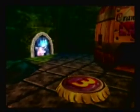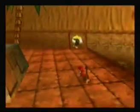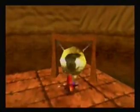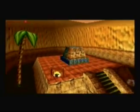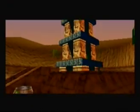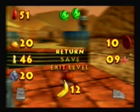Switching back to Diddy. Over here where these gongs are, use the Chimpy Charge to bang them. Apologies — I've been feeling a little ill today. Once you Chimpy Charge all the gongs, this large temple will rise up with a golden banana on top. But we're running out of time — that'll be in Diddy's DK walker barrel. I'll see you guys tomorrow.